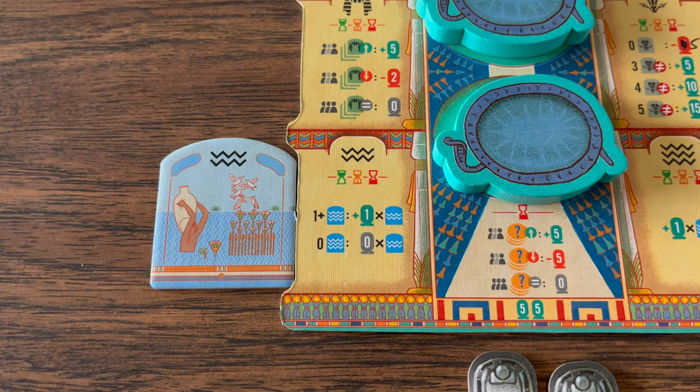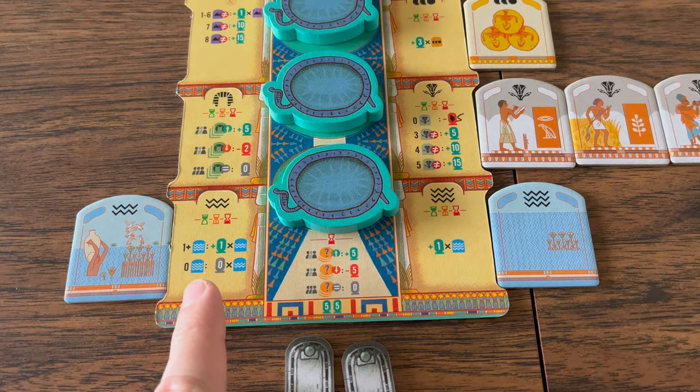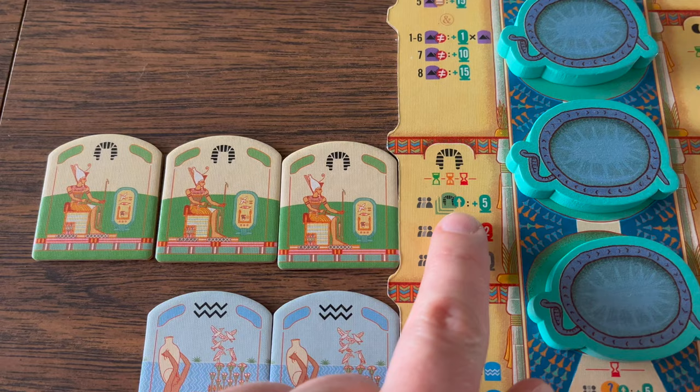And if so, they will score one point for each Nile tile. If the player has no flood tiles, their Nile tile is worth nothing. Both flood and Nile tiles are scored at the end of each round. These are Pharaoh tiles.